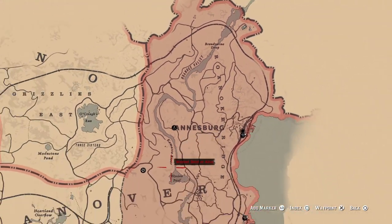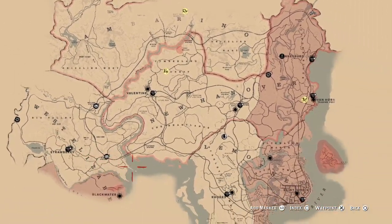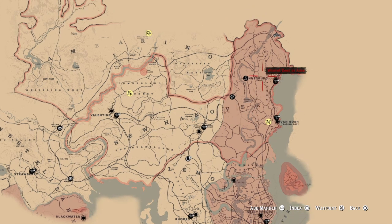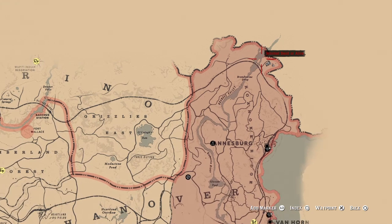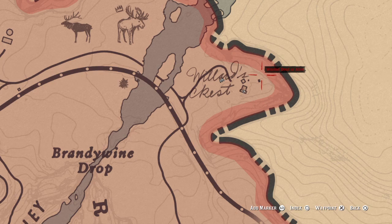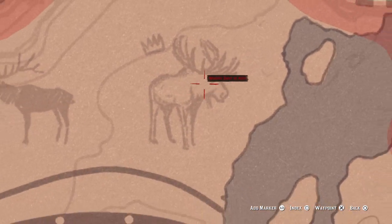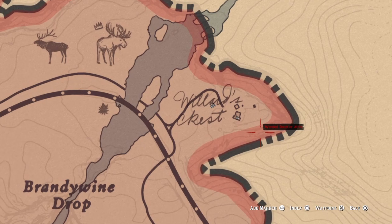All you have to do is go in this house. It's over here in New Hanover, north of Ansberg, in Willard's Rest, by the legendary Moose location — you're welcome for that.